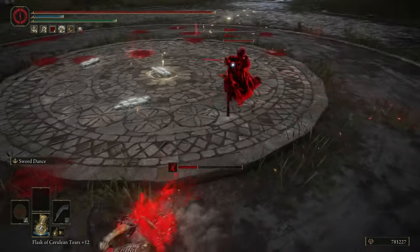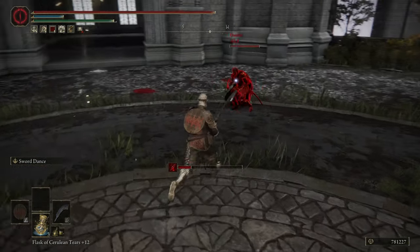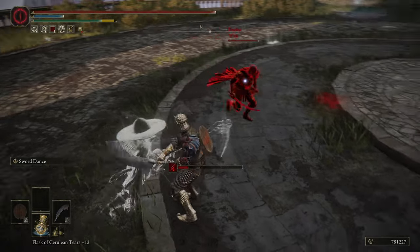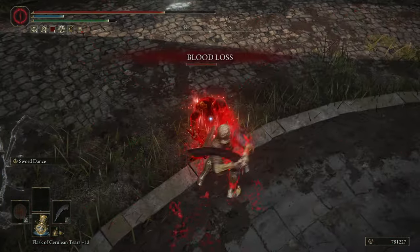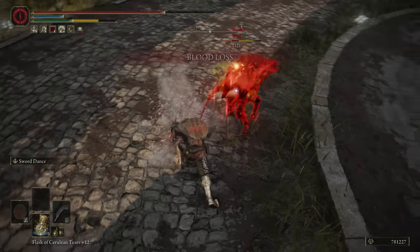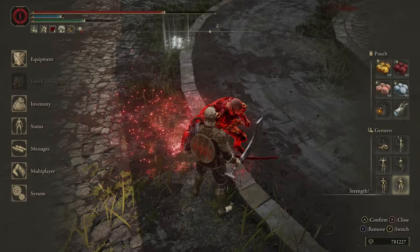That can lead to the damage values being pretty high. Usually you'll see damage around 800-ish — it's not uncommon to see that. Really, anything less than 600 is more uncommon than anything else. So it's pretty darn good, to say the least.